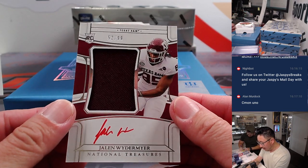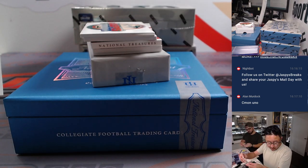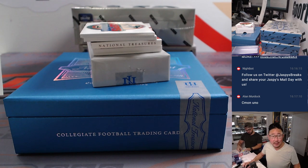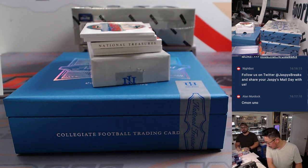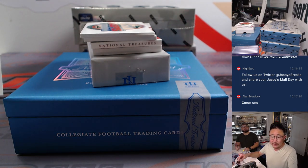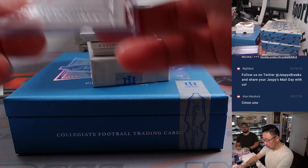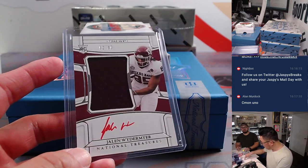Then we've got Jaden Wietermeyer, 52 out of 99 — a tight end who is a free agent according to Wikipedia. He went Buffalo, then Patriots, and most recently the Colts. So this is going to go to the Colts random number block — Colts 2, for Matthew.